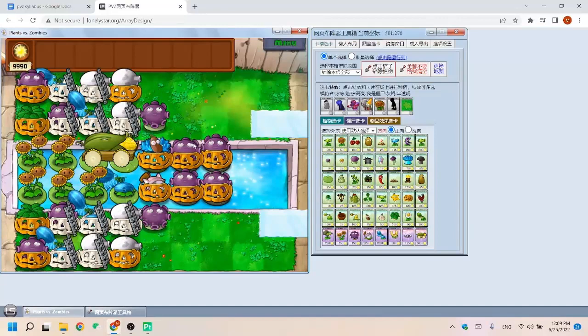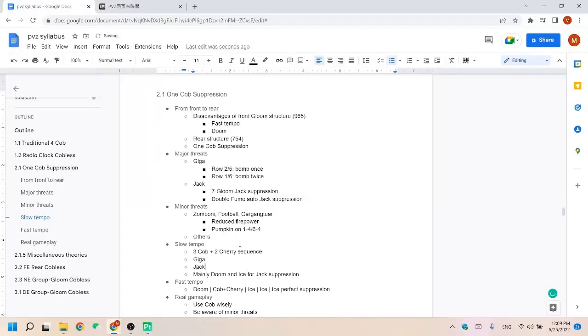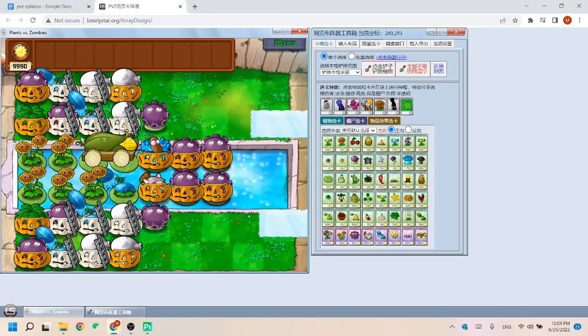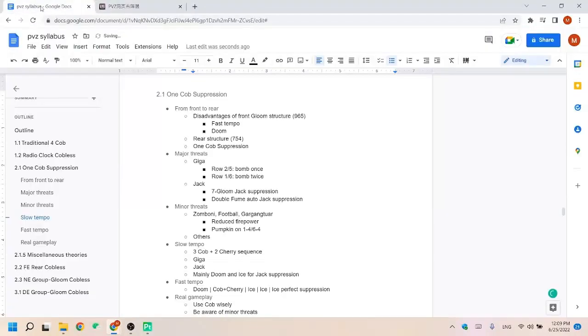Let's make a plan for our slow tempo. There are two main things to handle: Giga and Jack. For Giga, the main idea is to use cob and cherry bomb alternatively to bomb them. The time for cob to recharge is 34.75 seconds and cherry is 50 seconds, so the time for cob to recharge three times is approximately two cherry bombs. We can utilize that and just bomb the gigas alternatively. We begin with Doom, then cob plus cherry, then cob, then cherry, then cob again. As you can see, the cob is used three times and the cherry is used twice.